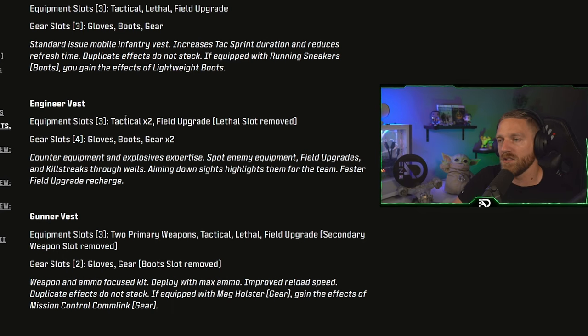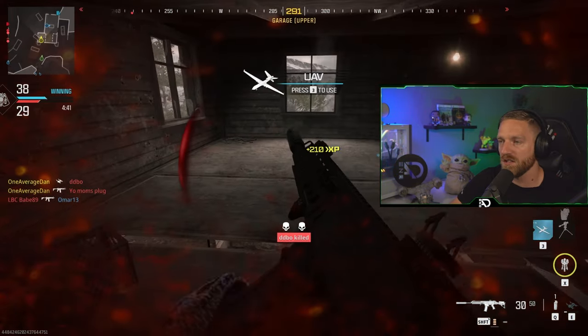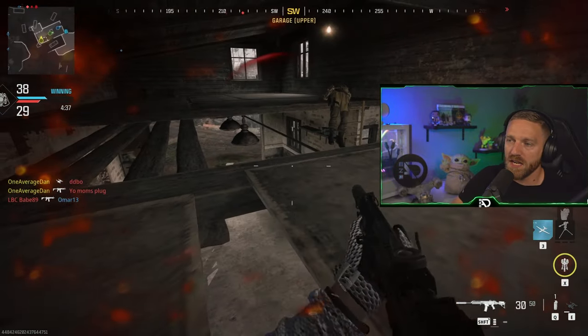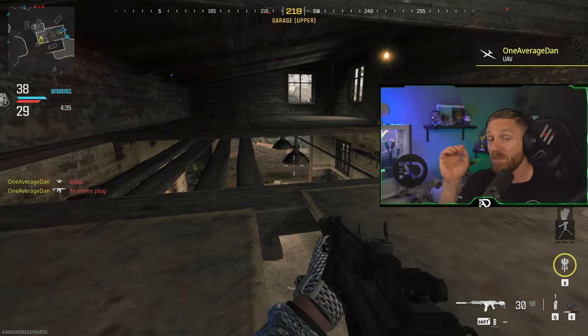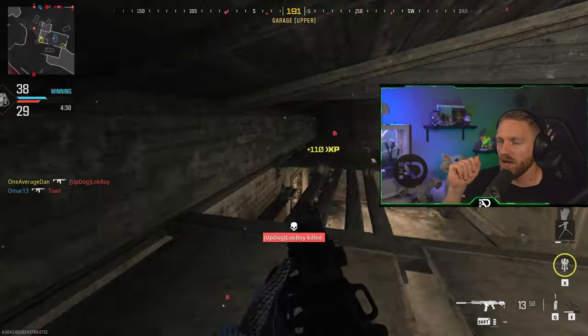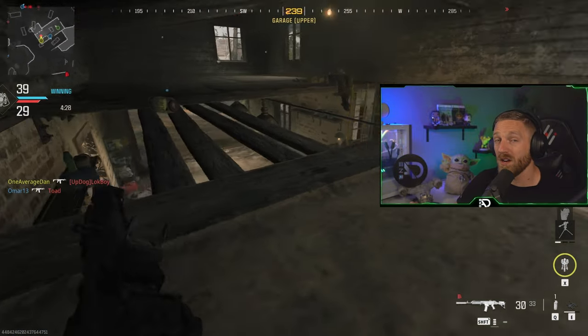The engineer vest has three equipment slots — two tactical and a field upgrade — but you lose the lethal. For gear slots you get four of them, so you basically sacrifice your lethal for one extra piece of gear. It features counter equipment and explosives expertise: you can spot enemy equipment, field upgrades, and killstreaks through walls, and aiming down sights highlights them for the team. It also offers faster field upgrade recharge, which is very useful if you're actually playing as a team, especially in modes like search and destroy.